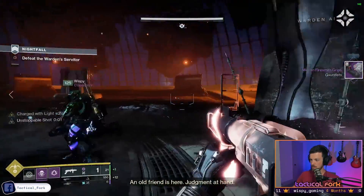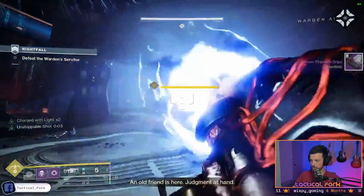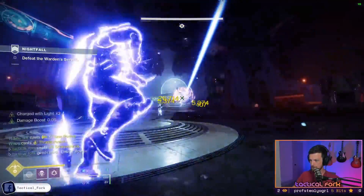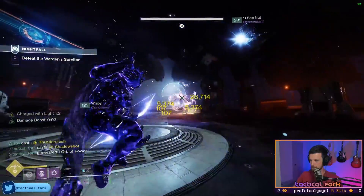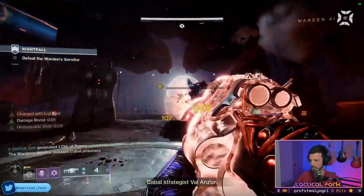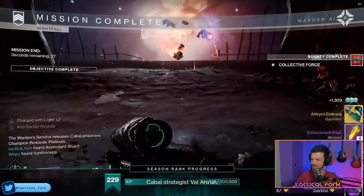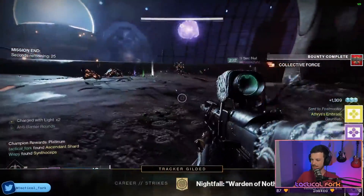Once you make quick work of all four champs and the red bars in the boss arena, this will automatically trigger the spawn of the boss. Once he comes into view, aim and fire. If you came prepared and did all the necessary calculus on your damage output, you will find that you've finished this encounter in just a matter of seconds. So it's that easy, right? Not quite.